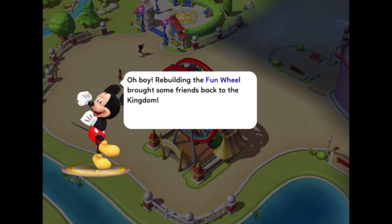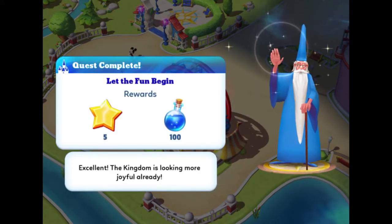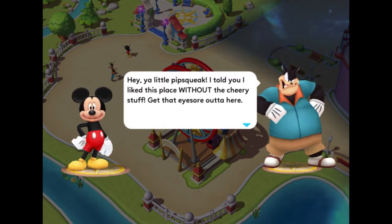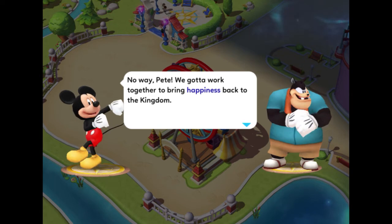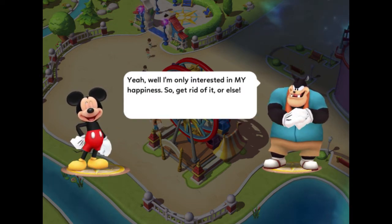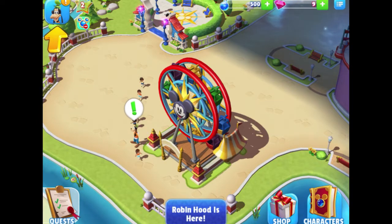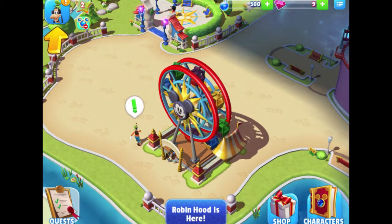Done — oh, cute! There it is! Merlin says: "Oh boy, rebuilding the Fun Wheel brought some friends back to the Magic Kingdom!" Pete says: "Hey little pipsqueak — I told you I liked this place without the cheery stuff. Get that eyesore out of here!" Mickey says: "No way!" And Pete responds that he's only interested in his own happiness.